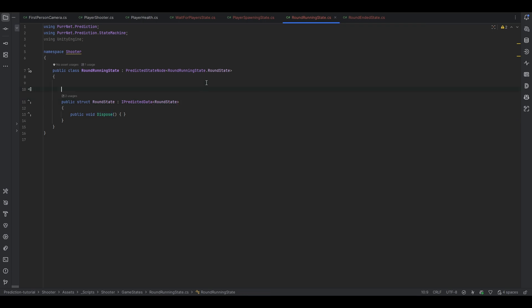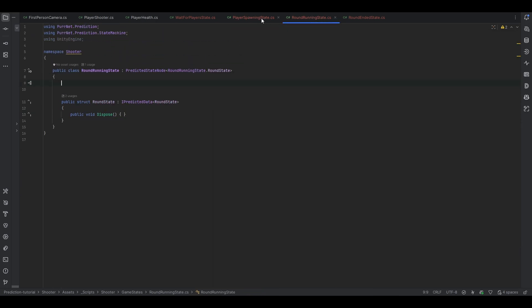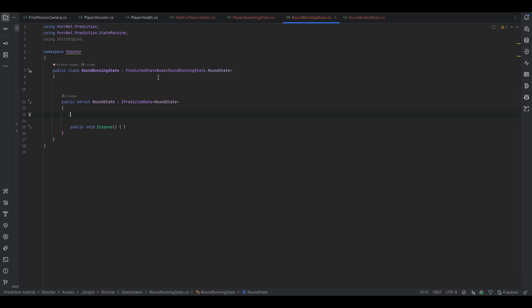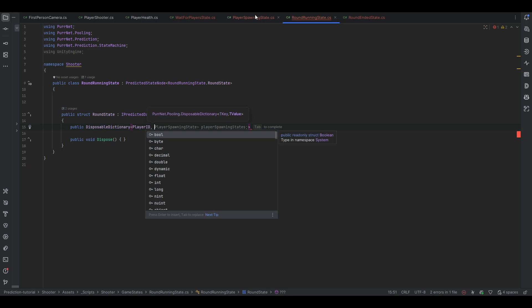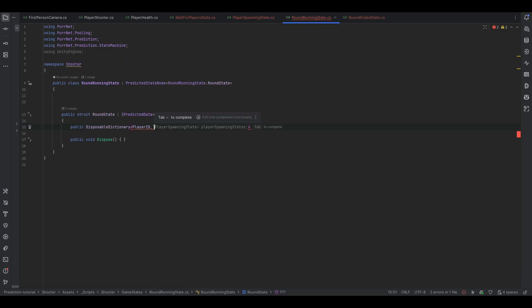Going back into our round running state, we need to figure out how we want to track the players alive. One way to do this is to have the player spawning state tell the round running state that a player has been spawned — I think for now that's probably the simplest approach. So inside our state, I want to make a public disposable dictionary of player ID to the identity ID. When you spawn something and do dot create, you get a predicted object ID — that's exactly what we want to store. So we're going to store the predicted object ID, and this list is going to be players alive.